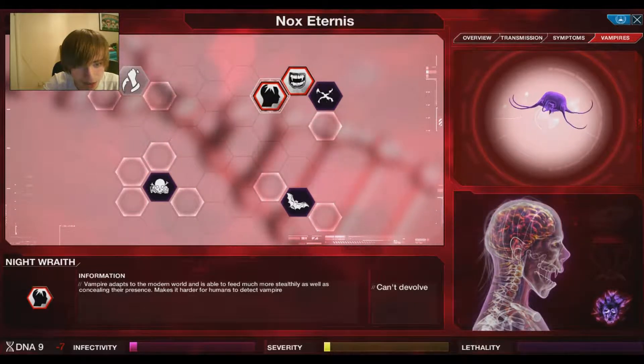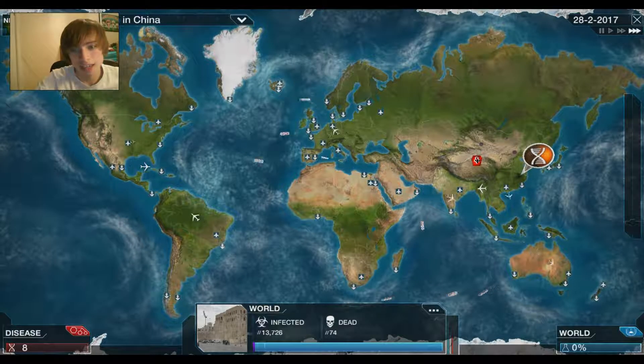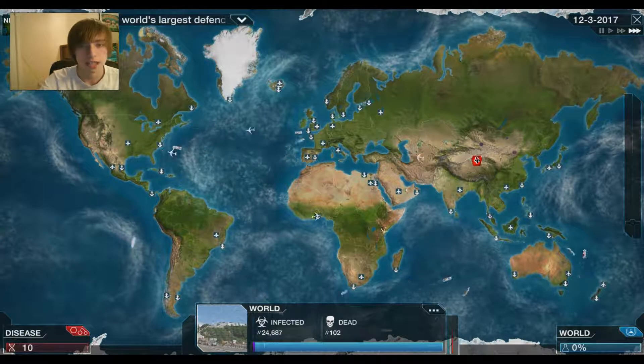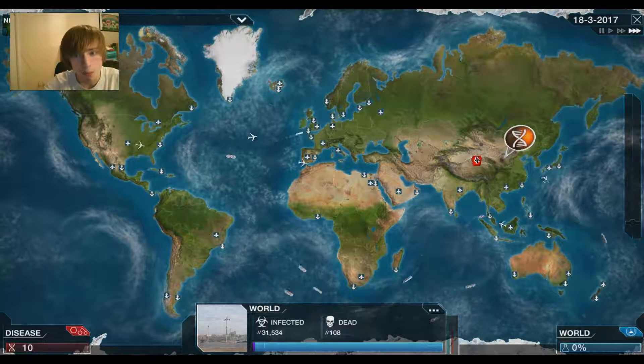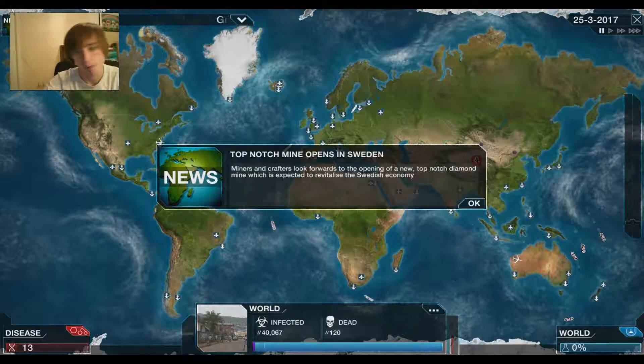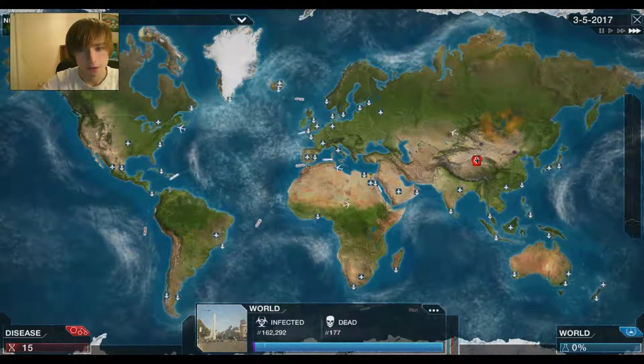We're going to go to Vampires and increase our vampire's abilities. 'Vampire adapts to the modern world and is able to feed much more stealthily' — that sounds good. Blood Gift: each night marks them in blood. We don't have enough DNA points to get that yet. You can hear the awesome music coming on in the background.